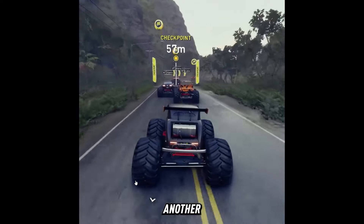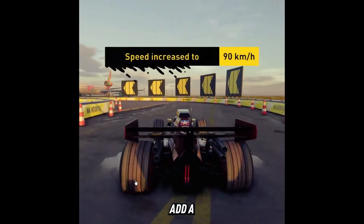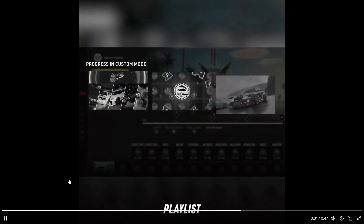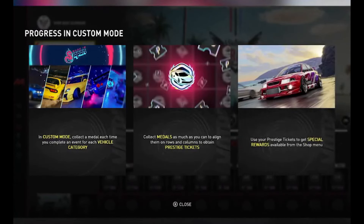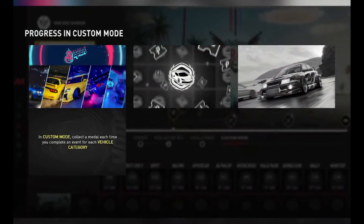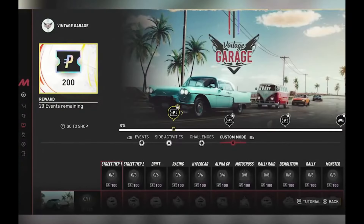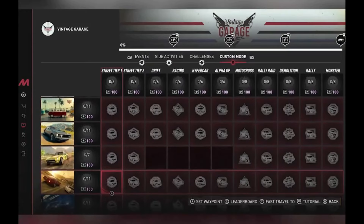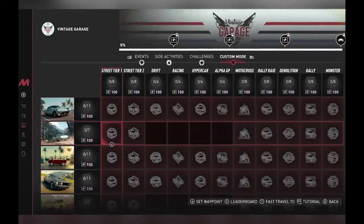There is going to be a small popup that tells you about the new custom mode and how to progress in it. The first thing says: in custom mode, collect a medal each time you complete an event for each vehicle category. The next one: collect medals to align them on rows and columns to attain prestige tickets. The last one: use your prestige tickets to get special rewards from the shop menu. I'm guessing that's probably going to include old summit items, which would honestly be pretty dang dope.